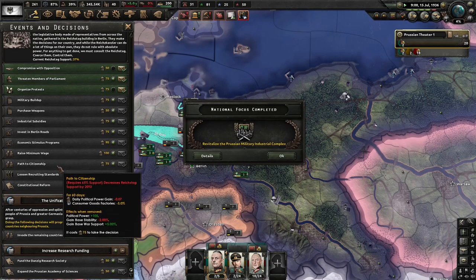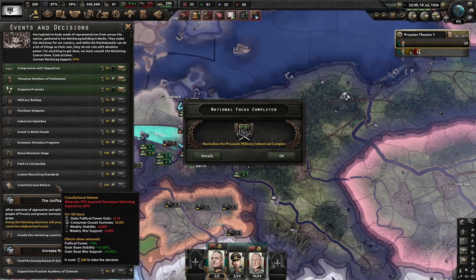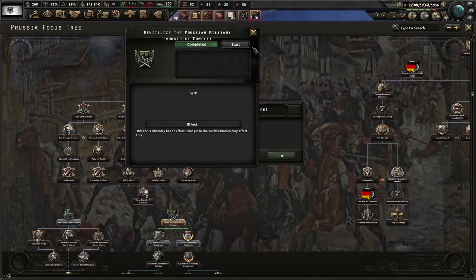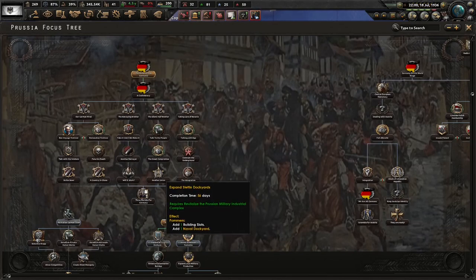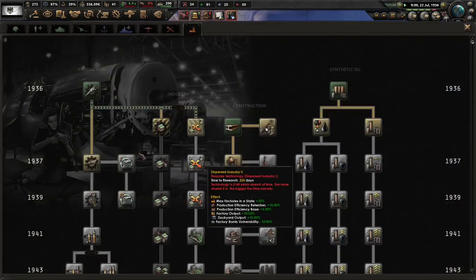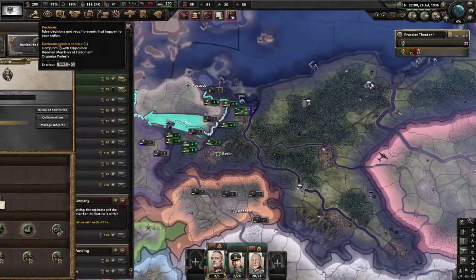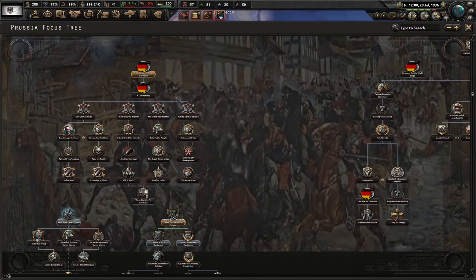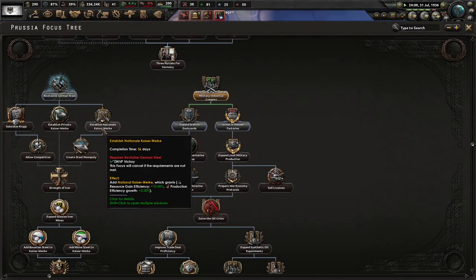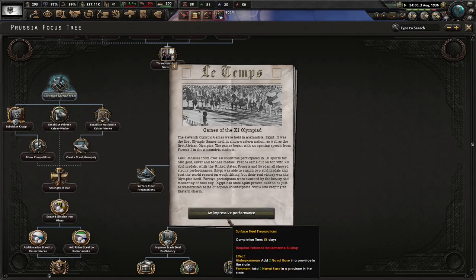Raise minimum wage - wow, that's a lot of stability and war support, that's actually really good. Path to citizenship - not terrible. Lowering recruiting standards - that's not good but gives a decent amount of manpower. Constitutional reform - weekly stability minus 4%, holy crap. I like how fast the mod moves. We need a DDP victory for some options.